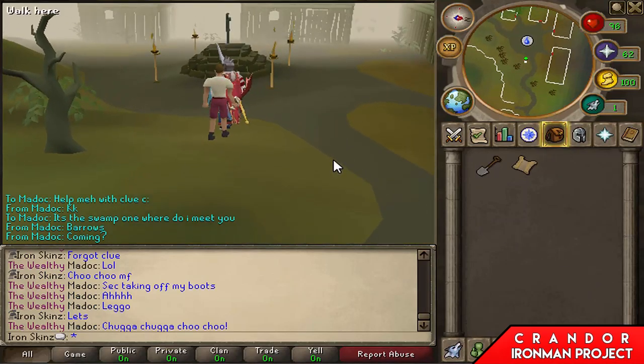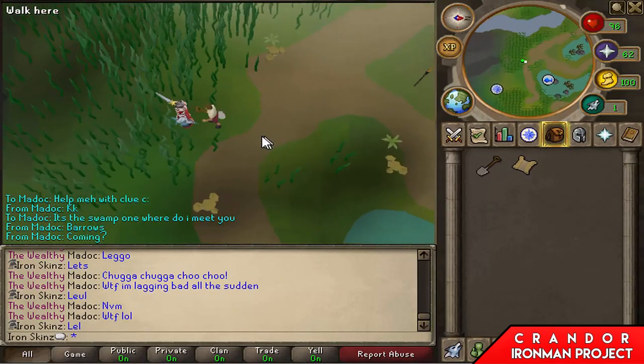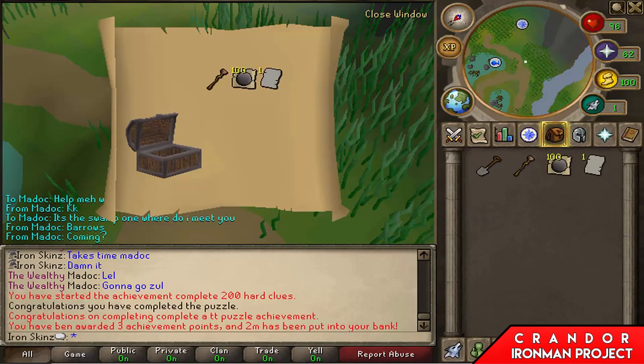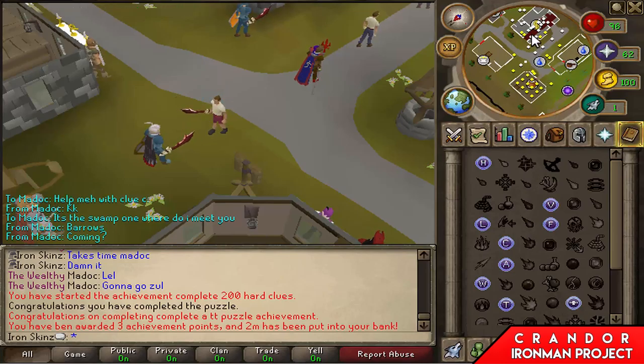Madoc is going to help me with my clue scroll I've been trying to do for the past week or so. I'm excited to get the reward honestly. Oh, I love puzzle boxes. Runite essence is nice I guess, Saradomin page as well - really not worth it. That clue box took me probably ten minutes; my time could have been better spent trying to get some rune plate legs.